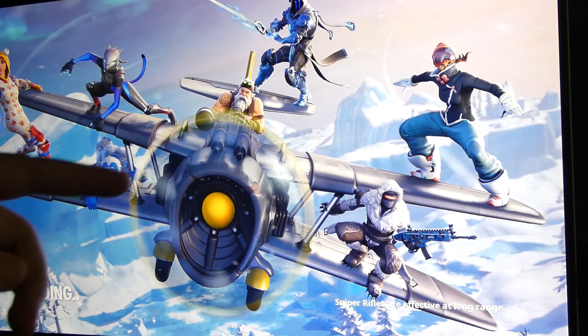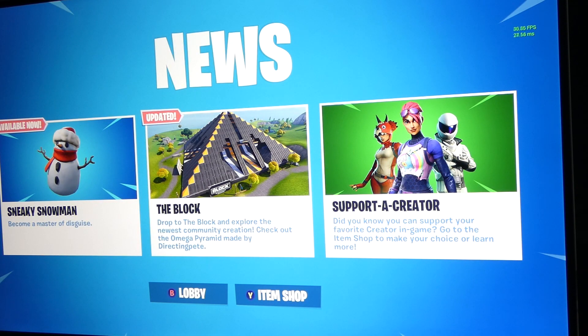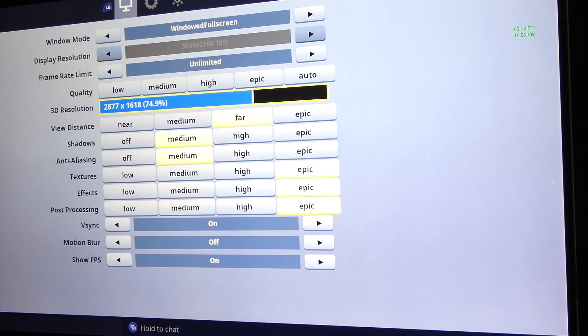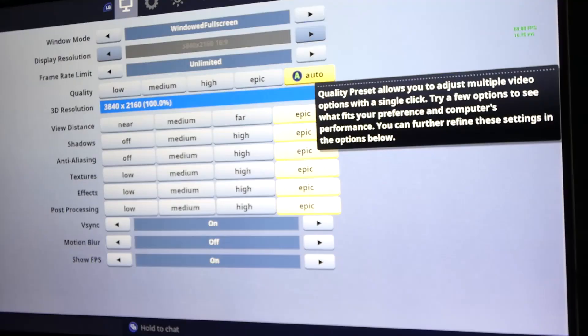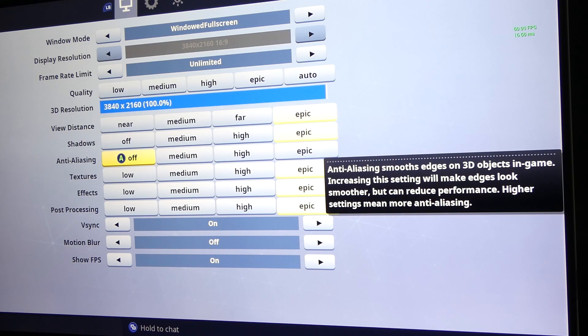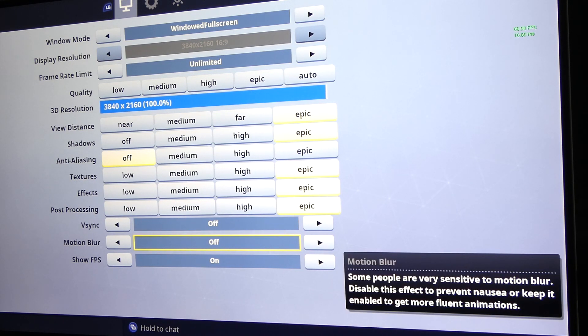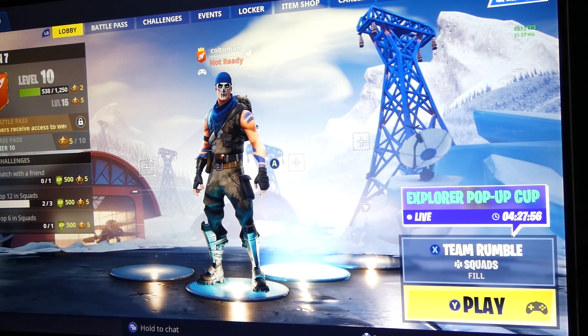Now I have to show Fortnite — this is Fortnite Battle Royale multiplayer, not Save the World. Let me show you the settings. I'm setting it up to 4K. I'll click automatic, but I suspect much like Strange Brigade, epic settings might be the sweet spot. I'm turning off anti-aliasing; everything else is set to epic. V-sync is off, motion blur is off. Let's see what happens.